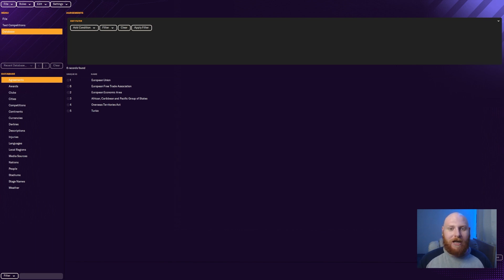I'll be focusing on the obvious ones like Parthenope, Brianza, and Real Hispalis. The first one I want to tackle is the most obvious one: Parthenope. The easy way to find them is to go to Clubs in the database section.